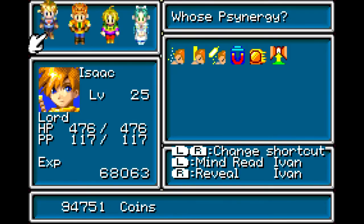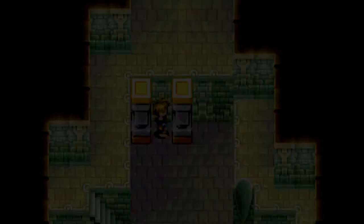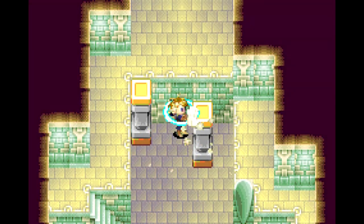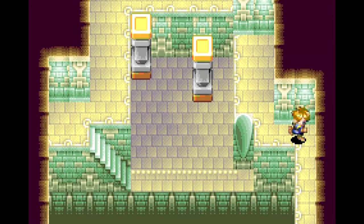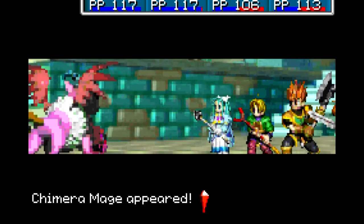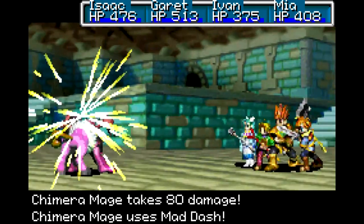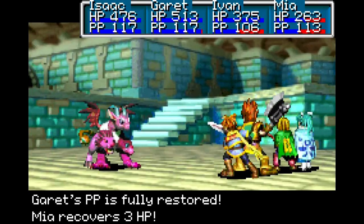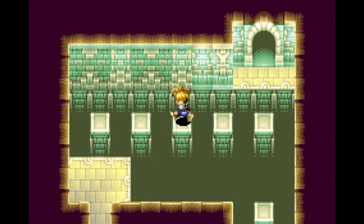How very fitting - the last djinn we're going to get is an earth one, and we're going to go to the Earth Lighthouse right now. There are two pillars here but you actually only need to use one, so we can just jump through here. This is the room where things will be different depending on the path you set out in Venus Lighthouse. We go all the way back to Venus Lighthouse just after Sahara Desert, and then we come back after we set the path to the right.